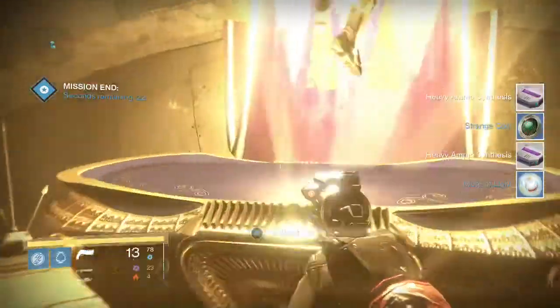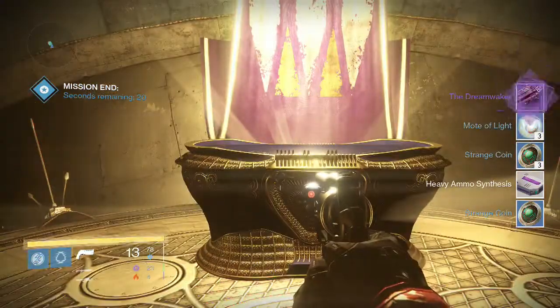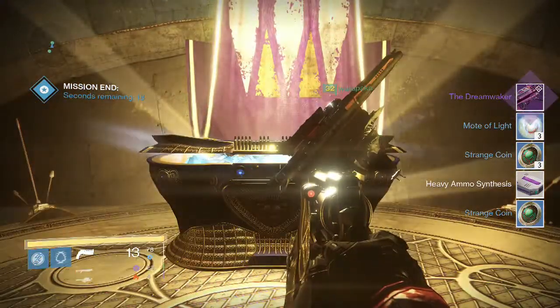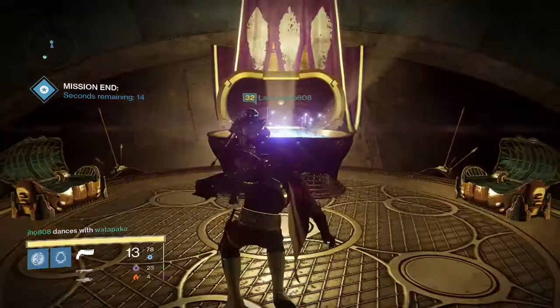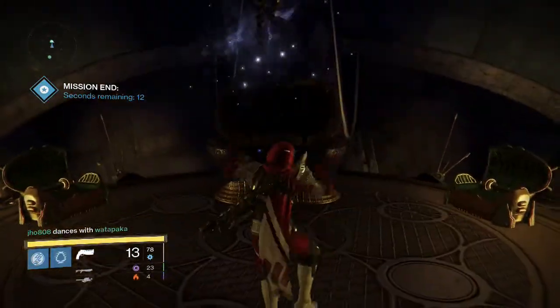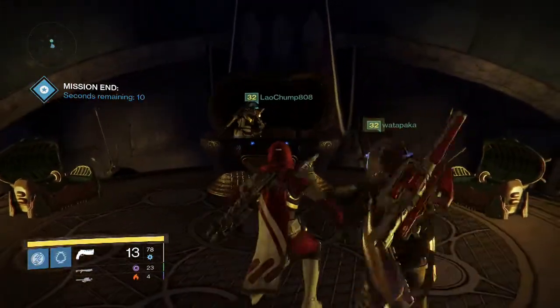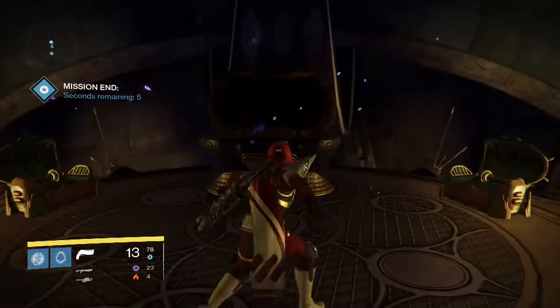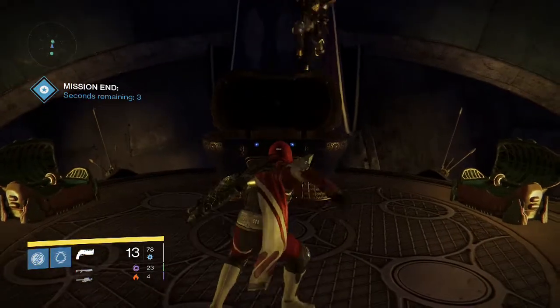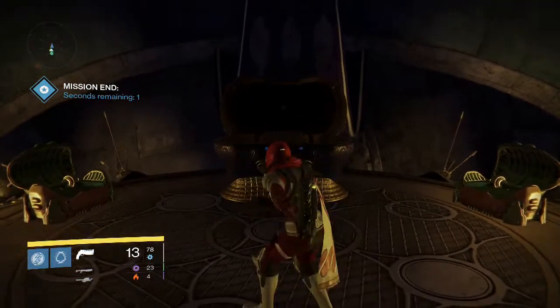This is the level 32 version, the Broken Legion I believe. I ended up getting another Dream Waker along with the Armor Core that you automatically get for completing the level 32 challenge mode. I was pretty bummed about this one because I already got a Dream Waker, and I wanted to try out some of the other Queen weapons they have to offer.